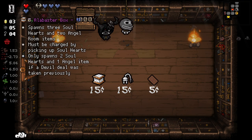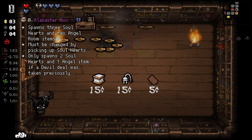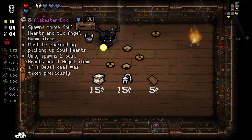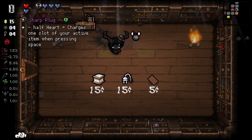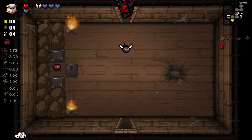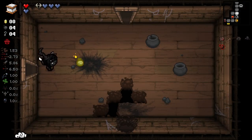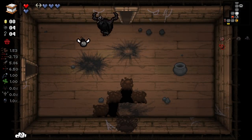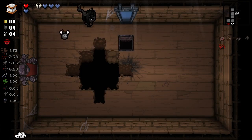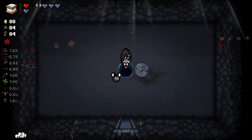I kind of want to see if we can get Alabaster Box. I'll see what my donation machine says. I will lose my Razor Blade if I do that, though. If I can afford it, I'm gonna take it. And we can indeed afford it, because I've got a lot of health right now. Probably should take the Crow's Heart with me.